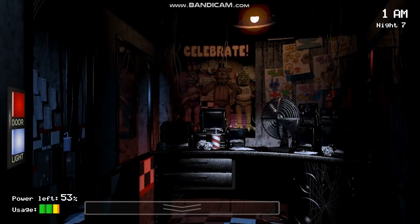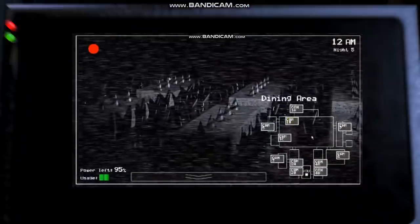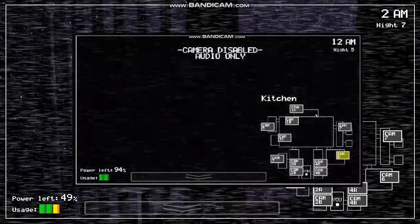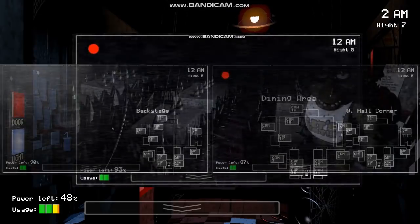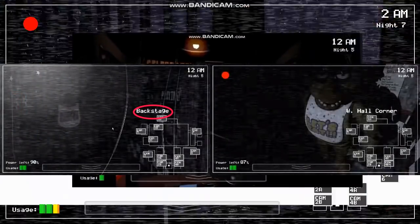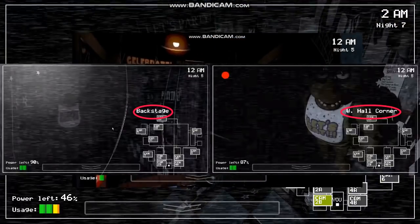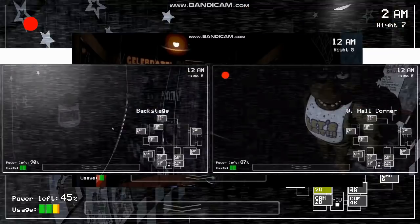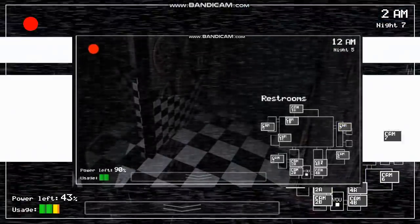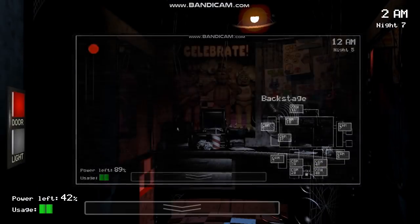Not many people know this, but the first Five Nights at Freddy's actually has two trailers. The second trailer shows off gameplay and we can see the game in its fairly early development stages. In the trailer, the East Hall is labelled as Backstage, the East Hall Corner is labelled as W. Hall Corner in addition to the actual West Hall Corner, and the game overall looks much more pixelated than the final version. This trailer was only showcasing an early build, and all of the cameras were labelled correctly when the game was released.